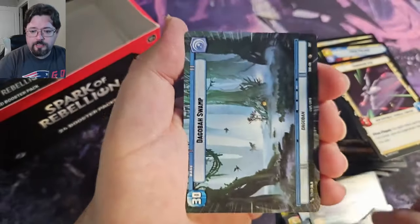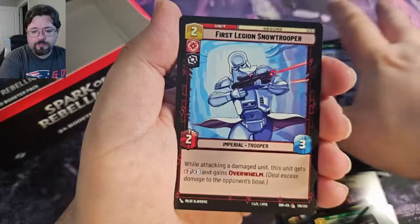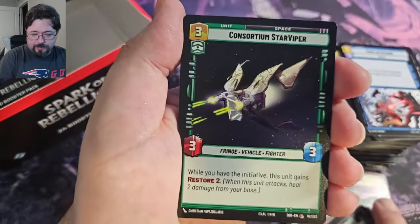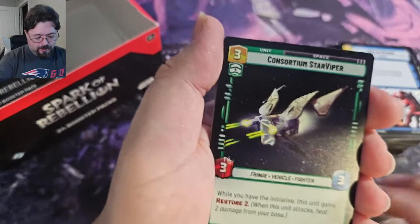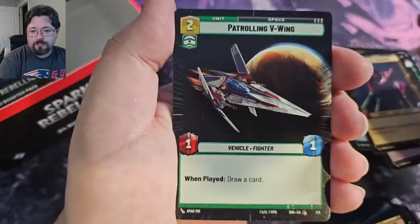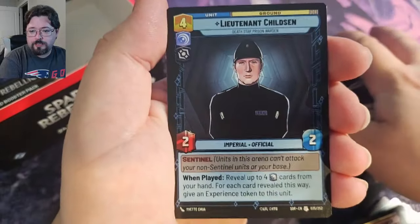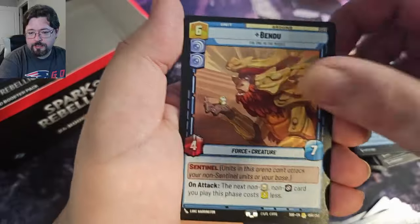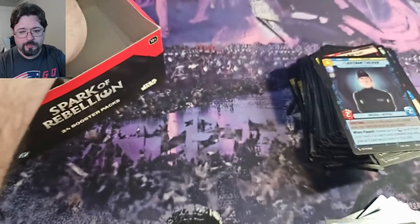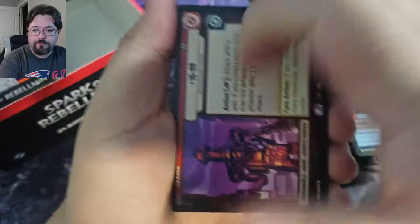Hyperspace Krennic and a Hyperspace Dig of a Swamp. When I first saw the odds of opening things and said two in three packs for Hyperspace, I think it's actually a little bit more than that, because I've gotten four Hyperspace in one pack. Hyperspace Patrolling V-Wing, and Bendu. And then Surprise Attack Foil — that's a fantastic card in any sort of limited. I.G. 88.